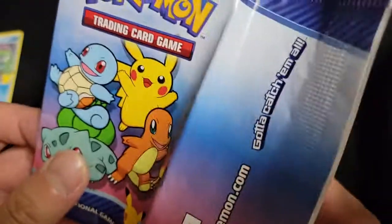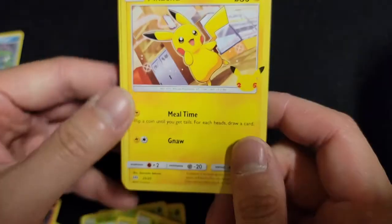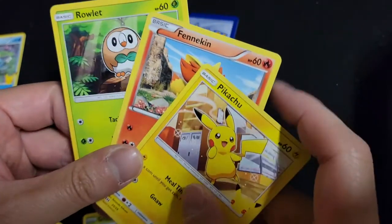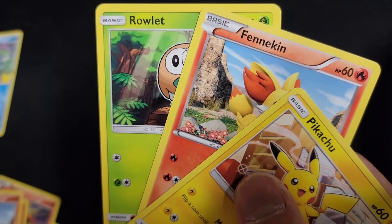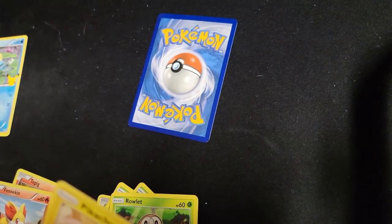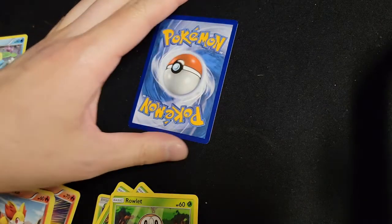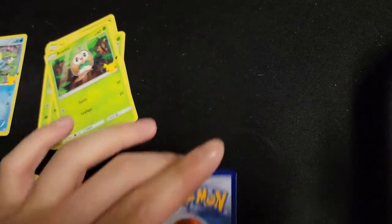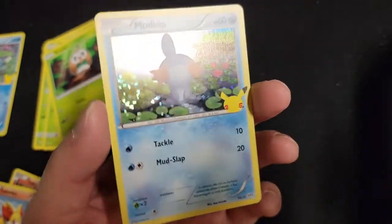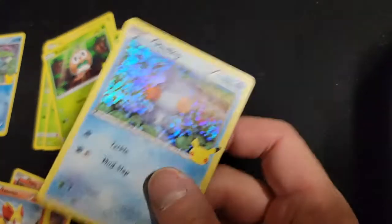Here's our final pack — let's create a little bit of suspense. The commons include a common Pikachu, and Rowlet — which we don't have yet, so that's a new addition. And our final holo card: Mudkip. So we got a Mudkip holo to close things out.